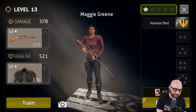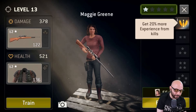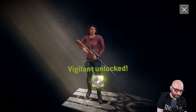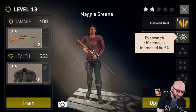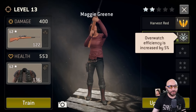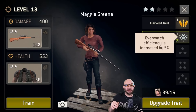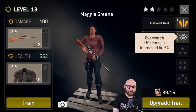Let's do a promotion — believe your harvest red. Alright, let's promote. Vigilant unlocked. Let's see what this does: Overwatch efficiency increased by 5%. So basically, if you don't want to take any action on your turn and your character is waiting on the battlefield, and zombies come by during their turn, you'll take a shot. Which is really useful sometimes — you don't always want to rush into the zombies.